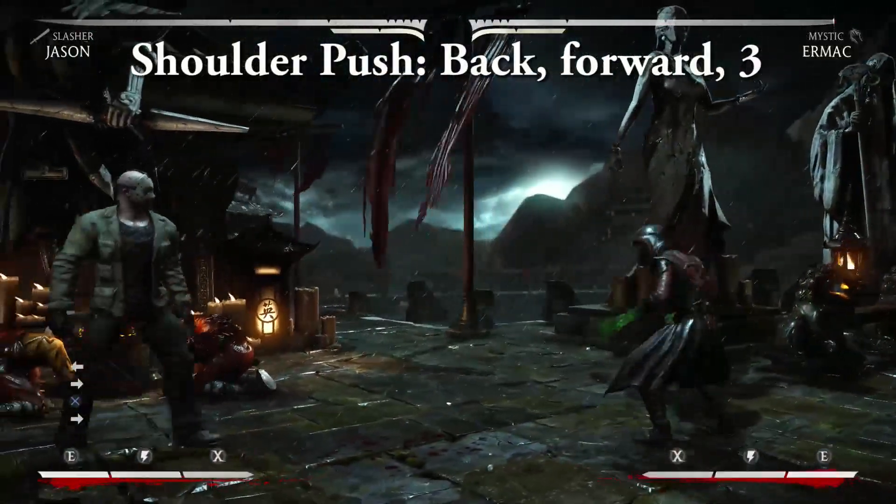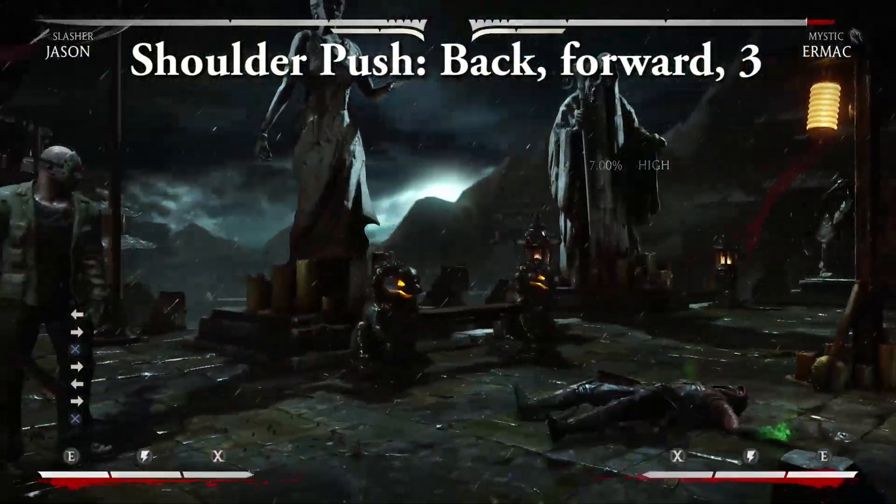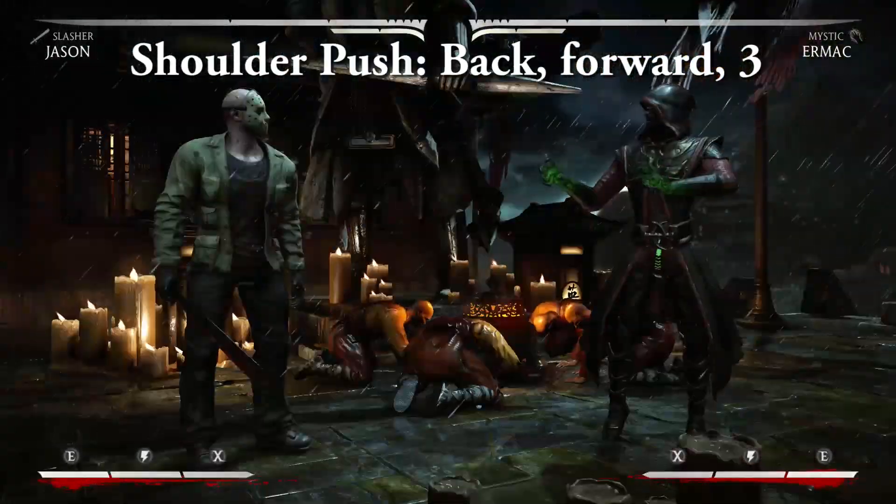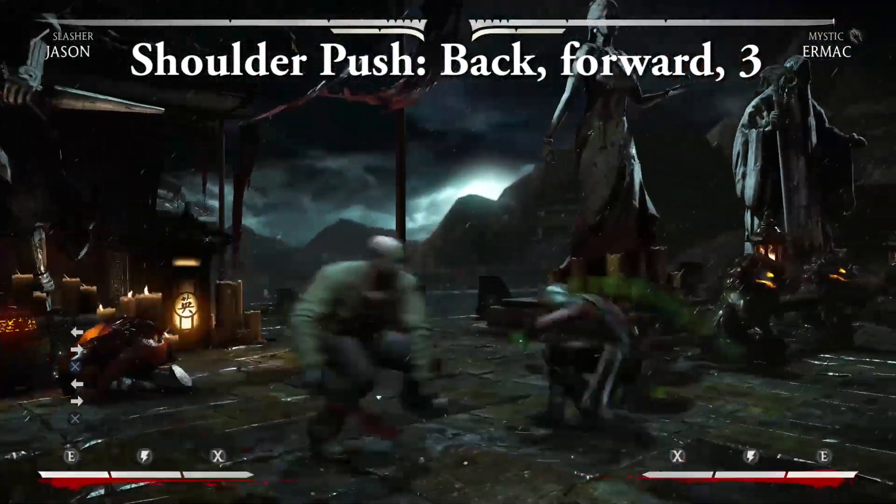Shoulder Push Back — forward, 3. Jason's Shoulder Push is a pretty standard combo ender and wake-up option. It's better as a wake-up option, since Jason has some more damaging combo enders at his disposal.